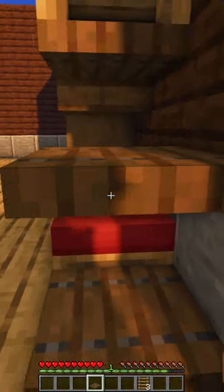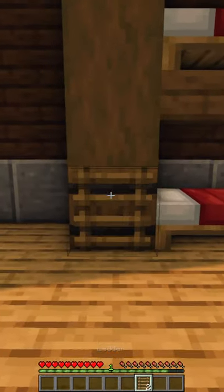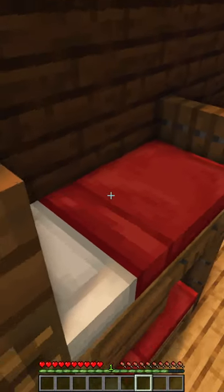Finish up the footboard by placing your trap doors like so, and closing them up. To access the second bed, place down your three ladders, and voila!